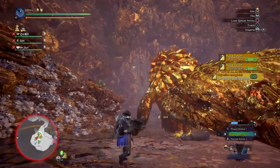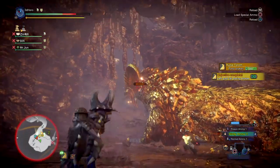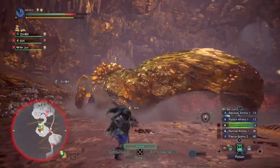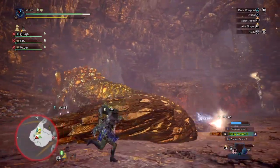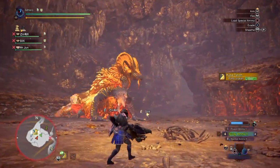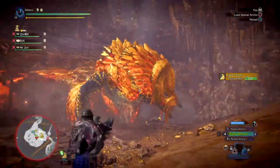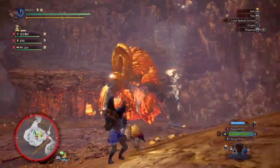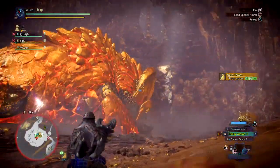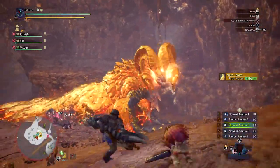This Heavy Bowgun alone can pull off some nifty damage — the Wyvernsnipe can net you around 100 plus to 200 plus damage depending on if your shot actually pierces the monster, if you land all your shots and let it pierce as far as it can go. The great thing about using Wyvernsnipe is that if you time it perfectly it is capable of stunning monsters if a perfect line-up is made. Not only will you stun the monster for a brief few seconds, it also gives your teammates a bit of breathing room so they can go in and wail on the monster and probably do a secondary stun as well.